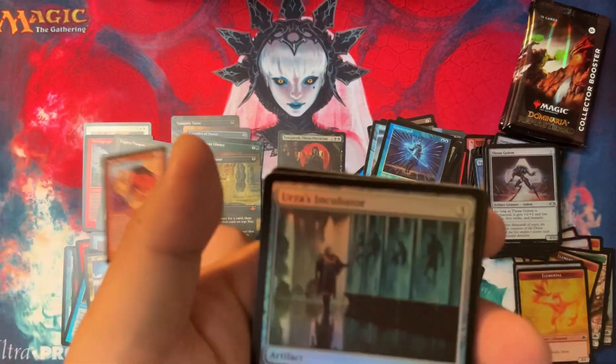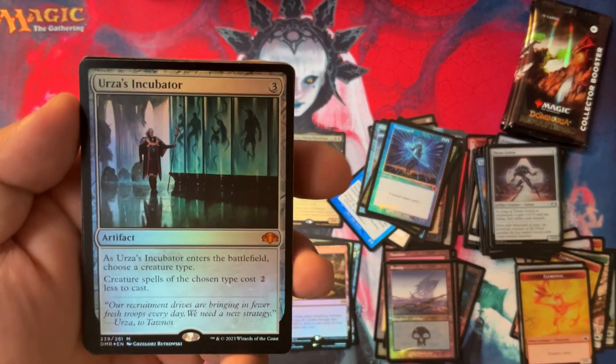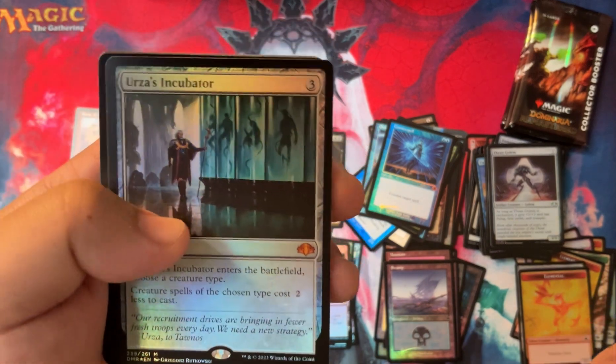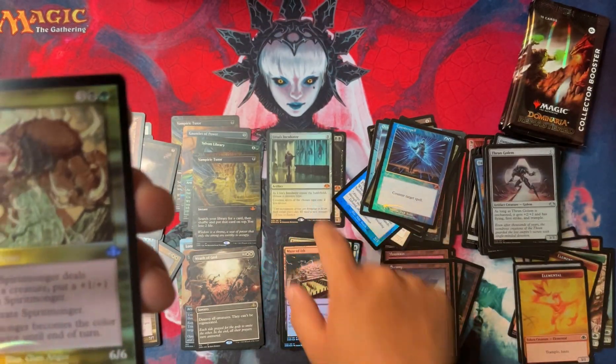Sneak Attack is an awesome card - sneak in your opponent, drop in an Ember Crow. Urza's Incubator - awesome card in Commander. Creature spells of the chosen type cost two less, so put it in a Tribal deck and win every game. Double Mythic Pack.